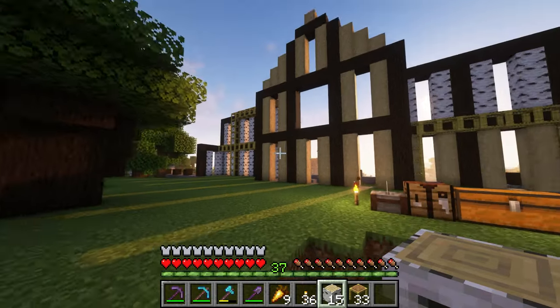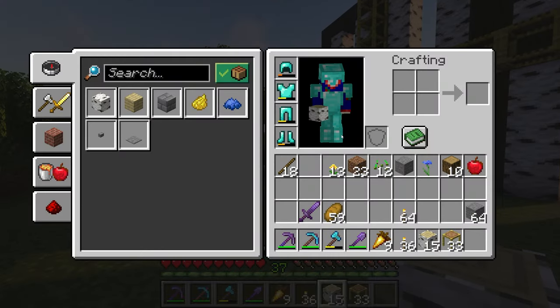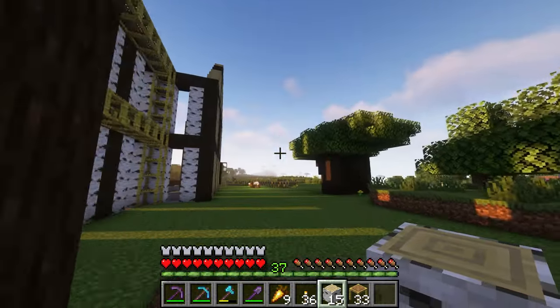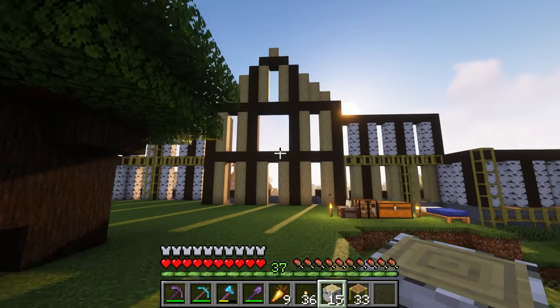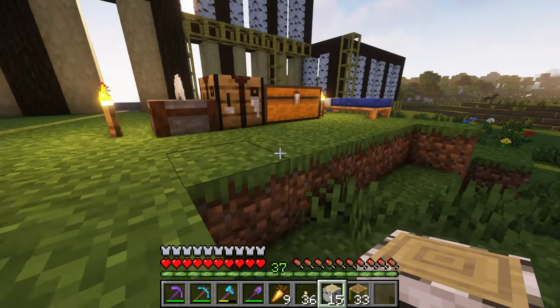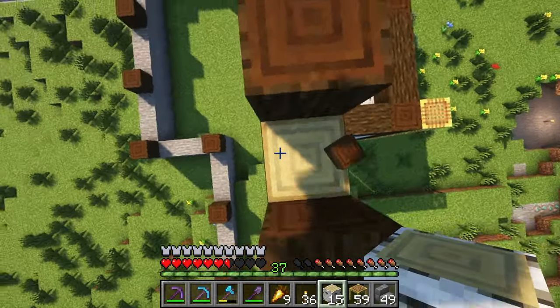Now you can see kind of what I'm going for. You can also tell this is going to be a very large house — I'm going to have to clear these trees out at some point. I'm going to strip these and then fill in the stone brick stairs.